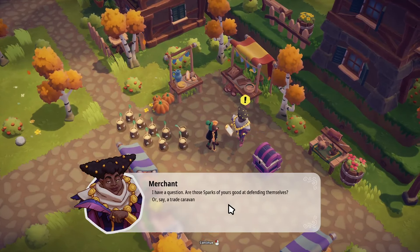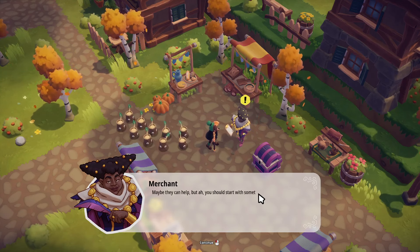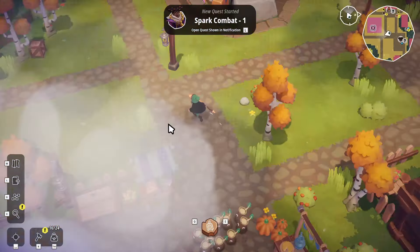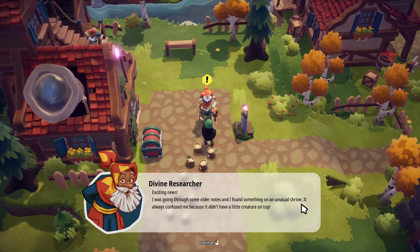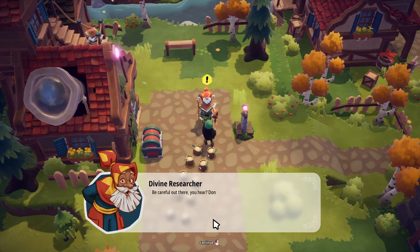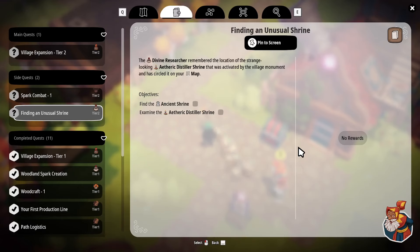Let's talk to the merchant. 'Are those sparks good at defending themselves? Or a trade caravan? We avoid disturbing wild animals but sometimes they attack. Of course, there are also bandits. Maybe they can help, but you should start with something weak — hunt some field spunnies for me. You can find a lot of them in the woodlands.' Fear not. Let's gather all the quests from all the NPCs. 'Exciting news! I was going through some older notes and I found something on an unusual shrine. It always confused me because it didn't have a little creature on top. I'll mark it on your map.' Find the ancient shrine — examine the etheric distiller. Don't get too close to the mantis stags. I don't know what a mantis stag is.